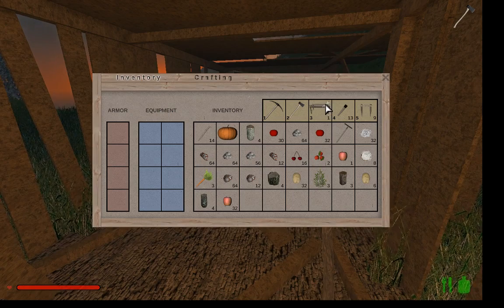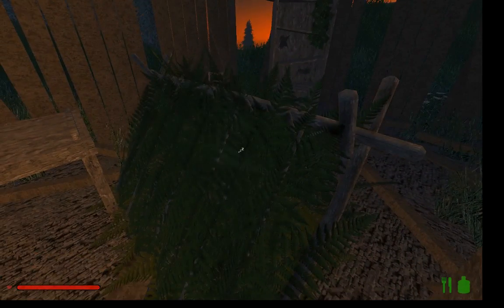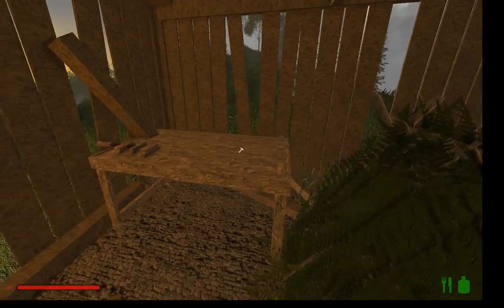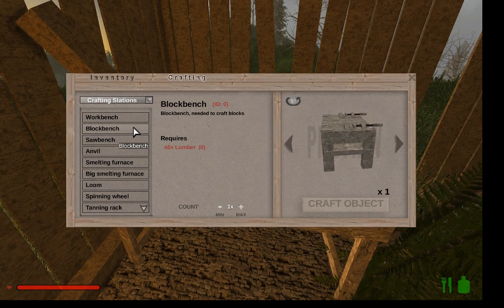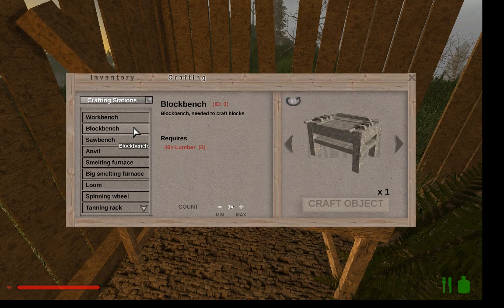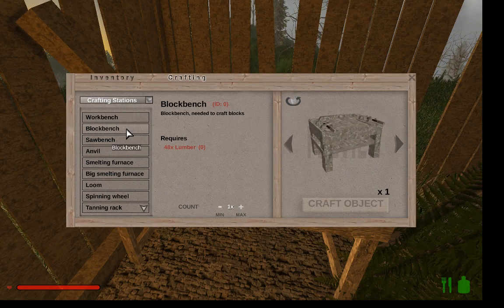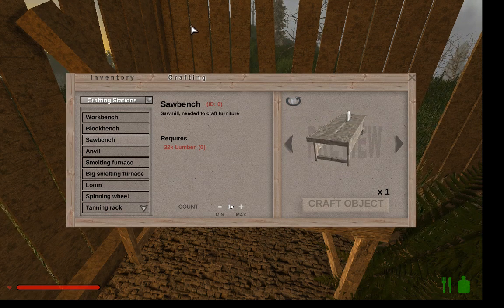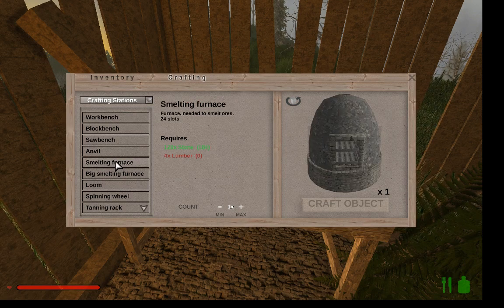I will go ahead and place my craft bench before I go to bed. Notice that it doesn't care that it is intersecting that beam there. Now I'm going to go to sleep. It's a brand new day. I can make other crafting stations with this. The block bench lets you make Minecraft-style square building blocks, which is how I would make a nice, neat, straight floor like this shack has. I didn't realize that the block bench was available in my first game, so my early construction attempts were disasters. The saw bench lets you make boards, beams, furniture, chests, crates. The anvil I definitely need.